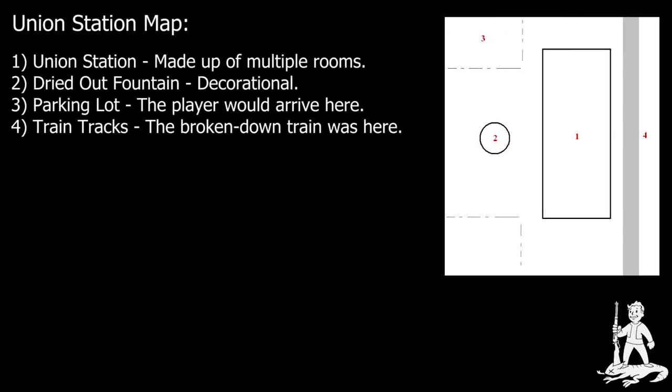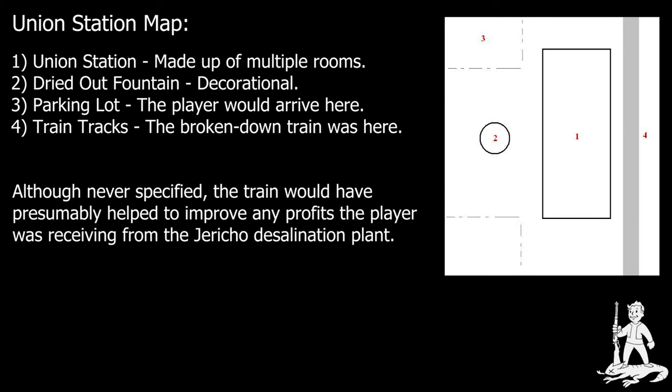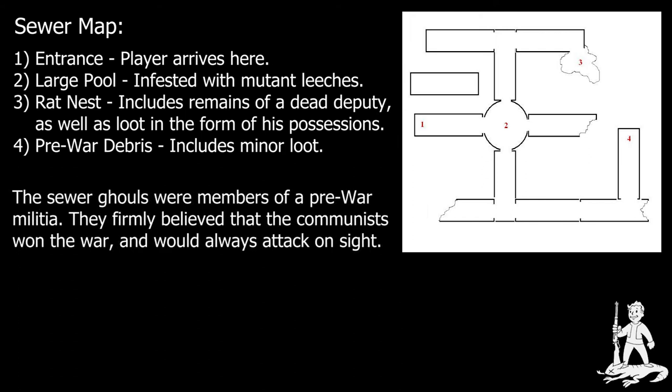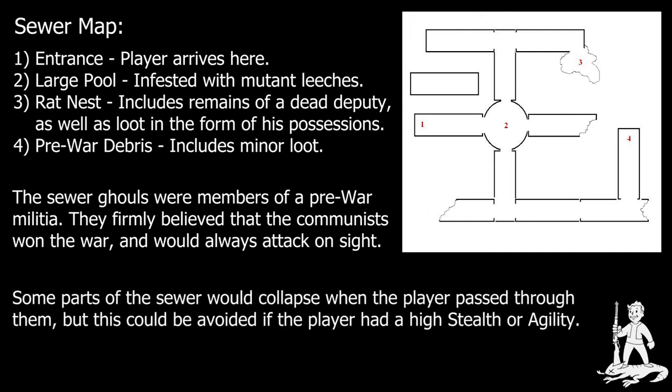Eliminating the wasps would bring the player to the ruins of an old train station, where they would discover an old broken-down train. Once the wasps had been taken care of, more ambitious players could repair both the train and the train platform and use them as part of the game's overarching Trade Network questline. Likewise, eliminating the rat infestation would take the player into the sewers, where they would find numerous combat encounters and several minor loot caches. The design document mentions that the player would face not only rats, but also more mutant leeches, as well as a pack of violently paranoid ghouls. The sewers would also pose other minor threats in the form of disease hazards and unstable tunnels, which players could navigate with appropriate skills or a high enough agility attribute.